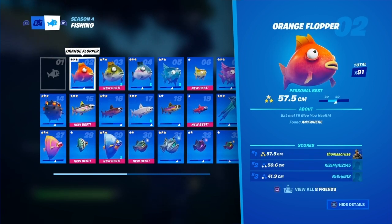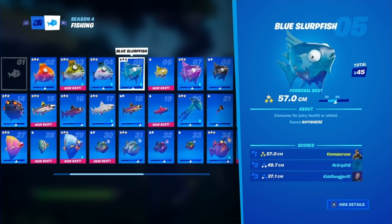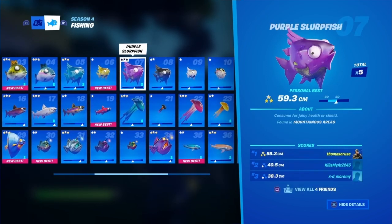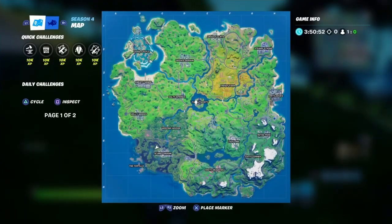The orange flopper you can find anywhere, no problem. The green flopper you can find anywhere. The blue flopper, anywhere. The blue slurp fish, anywhere. The yellow slurp fish has to be found in swamp areas — can be day or night, any fishing pole. The purple slurp fish is in mountainous areas. Mountainous areas I would recommend maybe over here, possibly this area or over here — all around these mountainous areas.